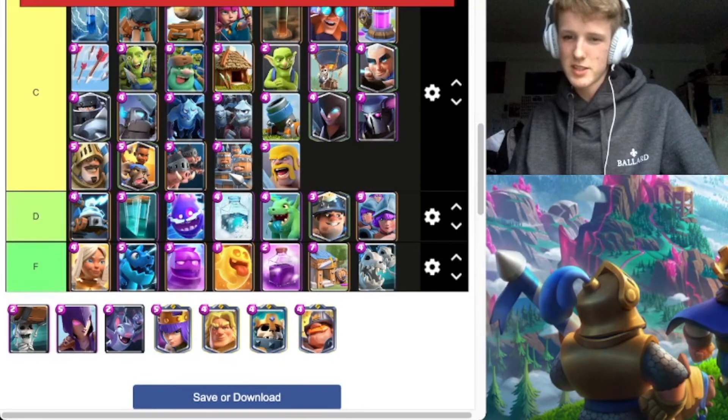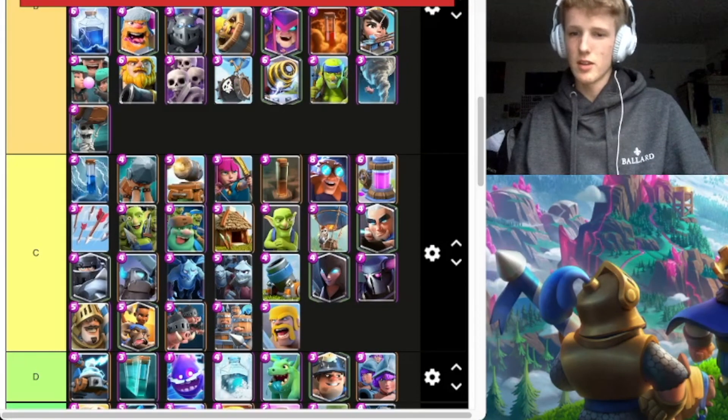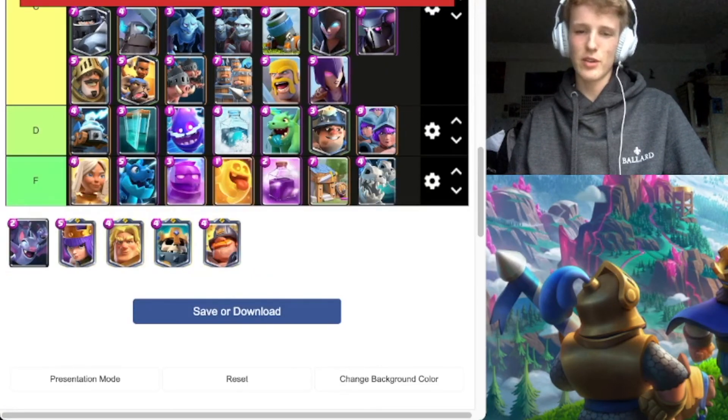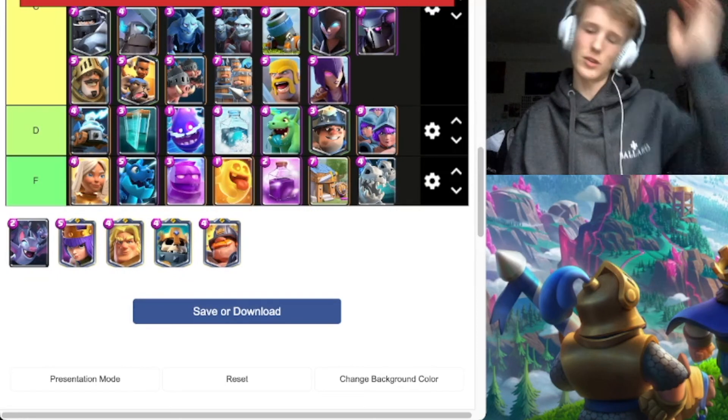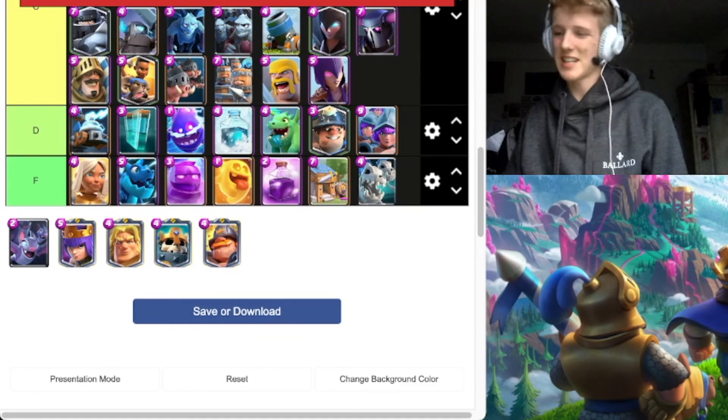Wall Breakers — sticking them in B tier. They're hard to get onto the tower, but when they do they pack a punch. Witch — going to put it in C tier. It can be very annoying to go against, especially with Mega Knight or PEKKA in front. But on its own, just get its counter.